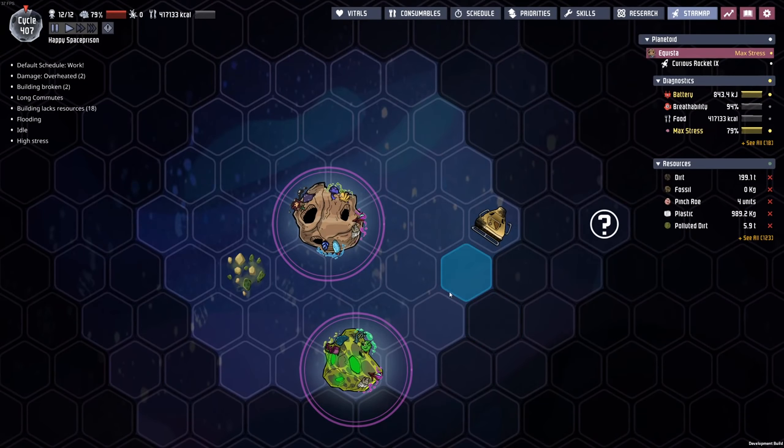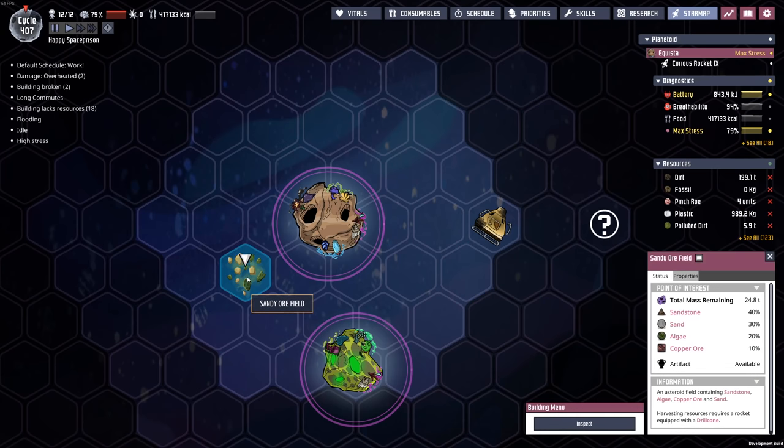If you take a look at the star map, you can see that in my base they did bring in other points of interest. Luckily I have one right next to my base, and it's got copper ore, algae, sand, and sandstone. I'll take unlimited filtration medium, oxygen, and refined metal — that seems like a sweet little combo that I don't even have to go anywhere to get to.